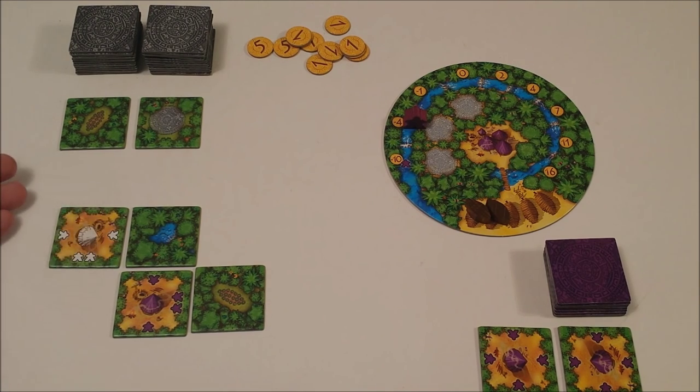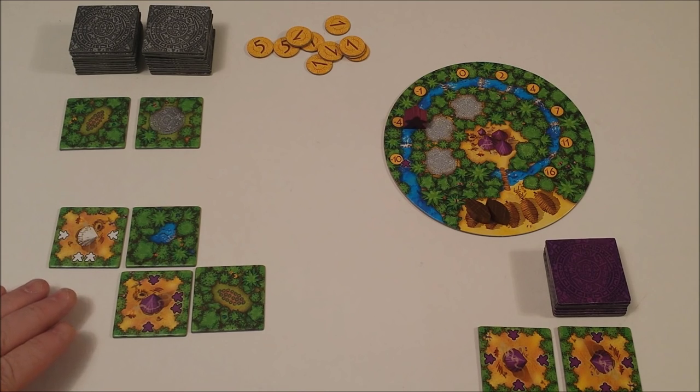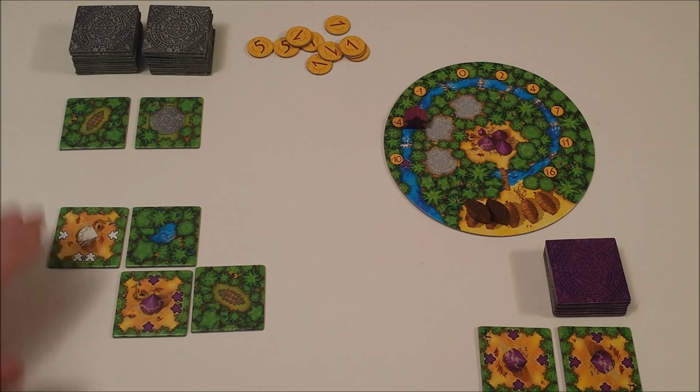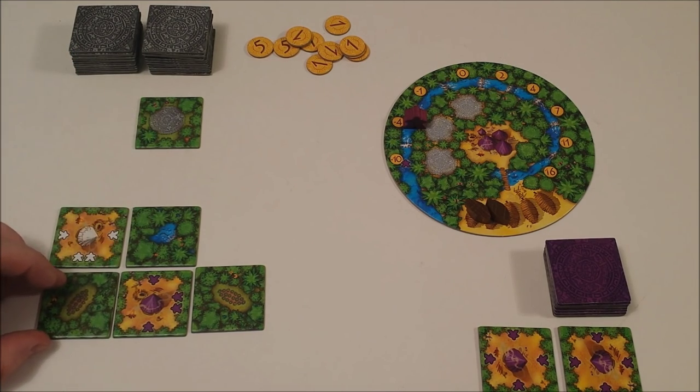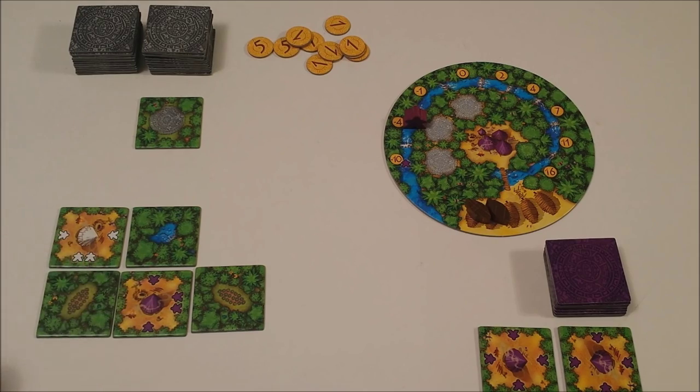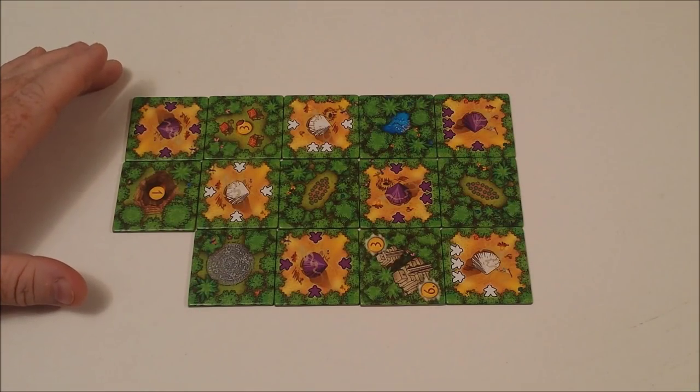Play continues — as the next player places a tile they would move ahead by one, that's all they receive. However, whenever two player tiles create a vacant jungle space, at the end of that player's turn they add another tile to the board of their choosing. As a tile is played, all touching tiles will then activate.